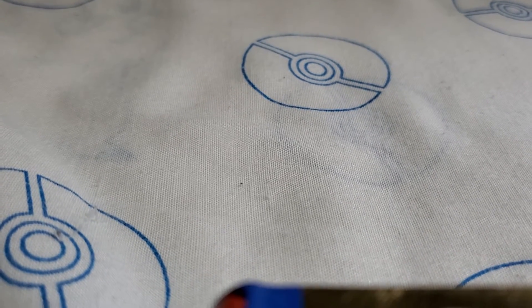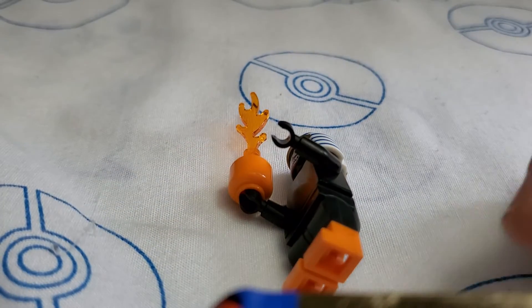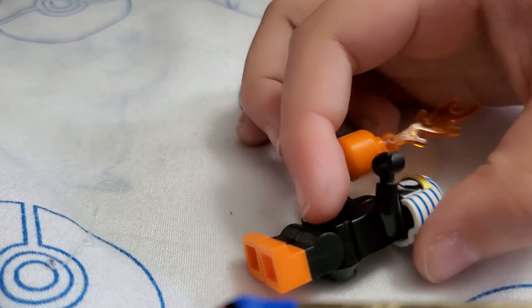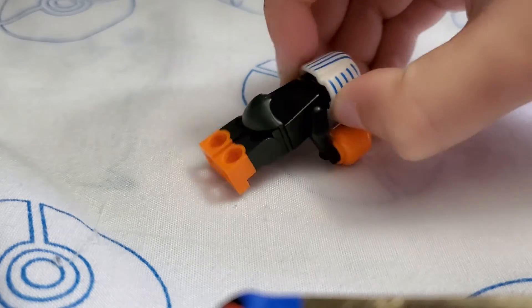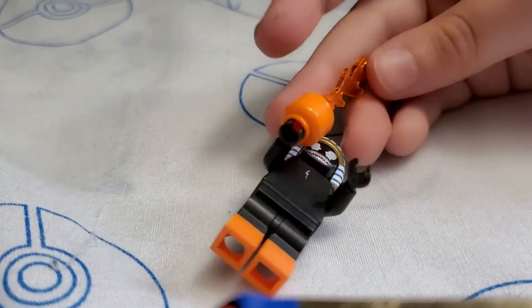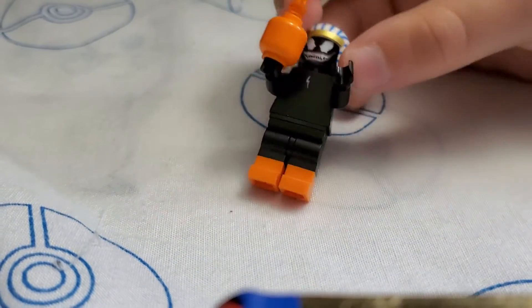Next, we have Venom Egyptian Daffy. Here I'm using Daffy's torso, legs, and tail. Then I have the Egyptian hat, then I have Venom's head, and then I just have this head burning. So yeah, there's Venom Egyptian Daffy.